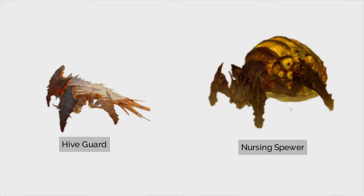Next we have the nursing spewer — similar to the bio spewer, but without armor. It's like the mom bio spewer, and it just has the kids. Anyways, that's up against the hive guard. While the hive guard is pretty frustrating to deal with, the nursing spewer has a ranged attack, and also if you kill them right next to you versus at a distance, it's going to do damage to you. So the nursing spewer is definitely going to be higher up on the list.